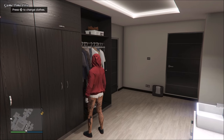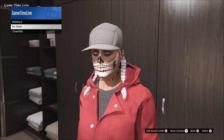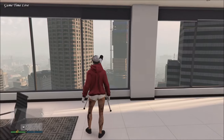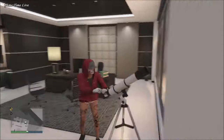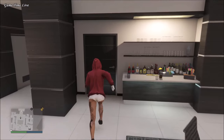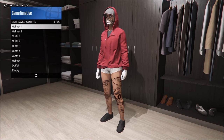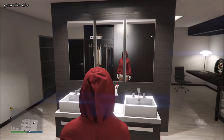Once you have the hood up, go over to the closet and make your way to the masks section, and simply take off your mask. Then back out and walk back over to the telescope, look through it one more time, then back out. You should now notice that the hoodie goes back onto your outfit, so you can save this as a new outfit in your saved outfits.